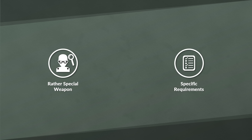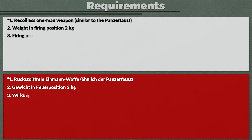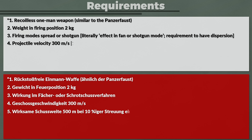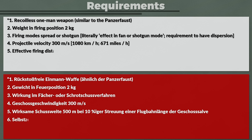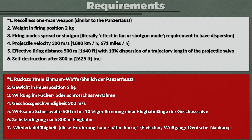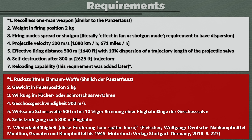Additionally, the Luftfaust is a rather special weapon, so the question is whether there were any specific requirements that differed from regular anti-aircraft guns. According to Fleischer, the requirements were as follows: recoilless one-man weapon similar to the Panzerfaust; weight in firing position 2 kg; firing modes — spread or shotgun, basically a requirement to have dispersion; projectile velocity 300 m per second (about 1,080 km/h or 671 mph); effective firing distance 500 m with 10% dispersion; self-destruction after 800 m trajectory (about 2,600 ft); and finally reloading capability, which was added later.